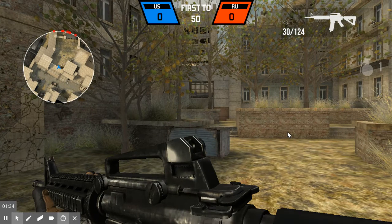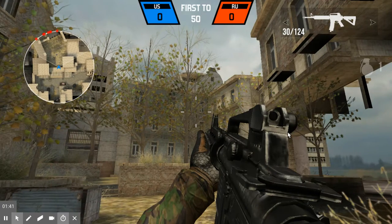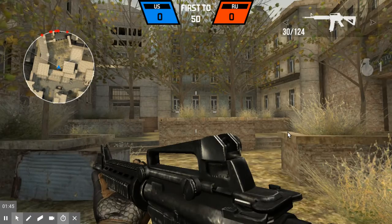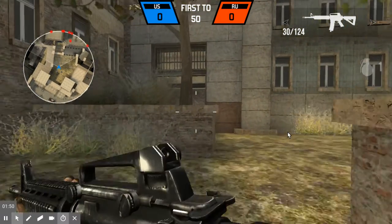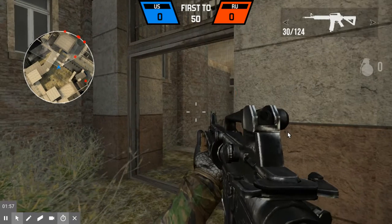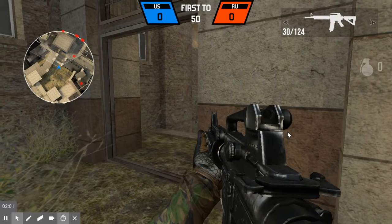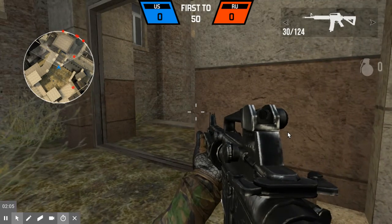To throw a grenade — you can see it right under the gun up top — you get one grenade each life, and G is to throw it. Crouch is C, and you stay crouched until you move or run.